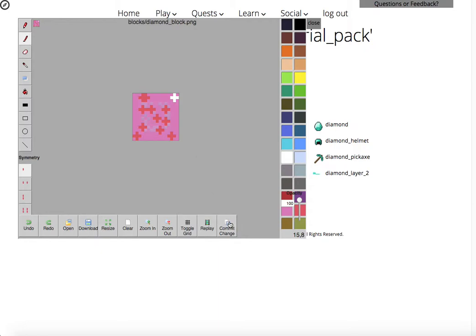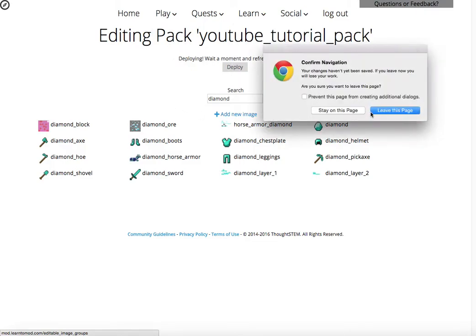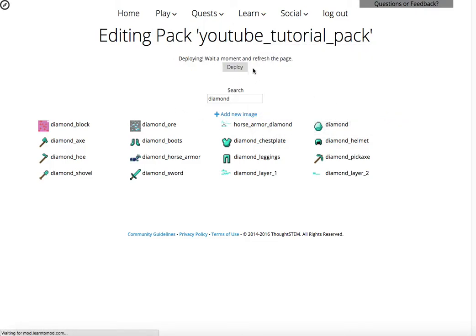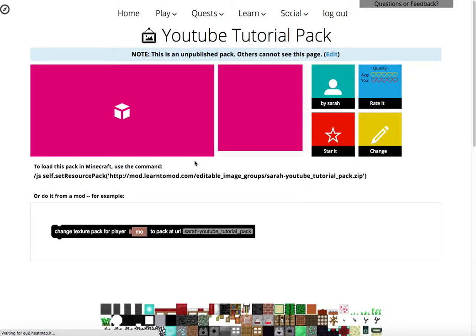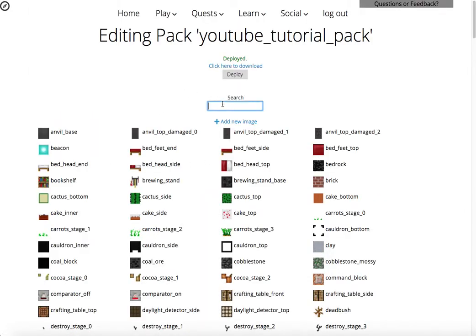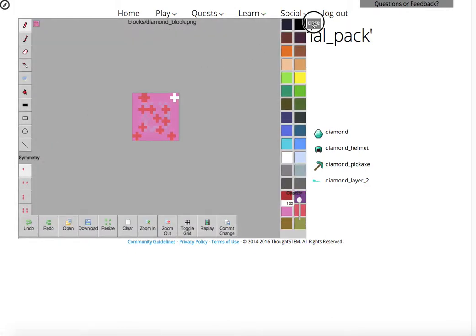Then we click on commit change — so this will be saving it. And the one thing that you want to do is you want to make sure that you deploy this. So if you deploy it, then when you go into all of your texture packs, we can leave this page because we've already deployed it and we can view it. Now that it's deployed, anyone can use this. And if we find the diamond block, it'll be actually changed. It's pretty neat. So that's what our diamond block looks like now. Pretty cool.